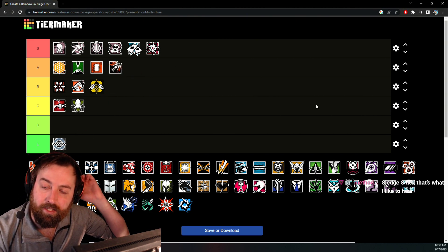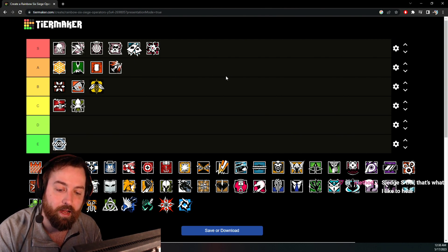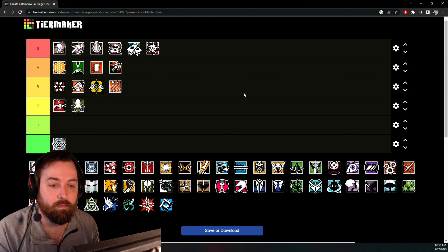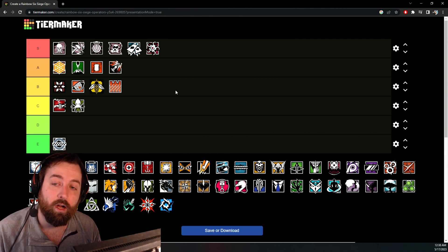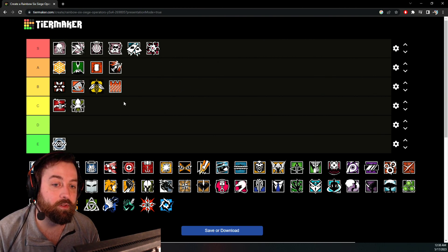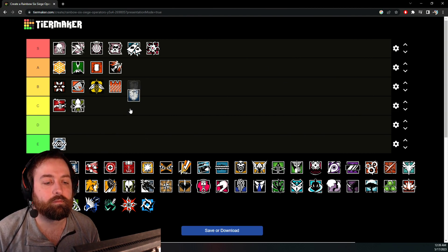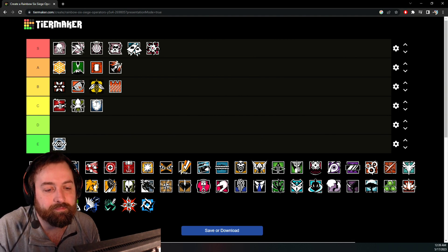Ash is one of the best entries in the game — A tier. Amazing gun, speed, and you'll always get use out of your Breaching Rounds. Castle — I'd place around B tier, a little more situational but extremely strong on rounds he's used. C tier is a little less viable than B tier, D tier is like 'why are we picking this operator,' and E tier is 'do not ever pick this operator.' Montagne — C tier. Less viable, can be really strong in certain situations but overall kind of limited.